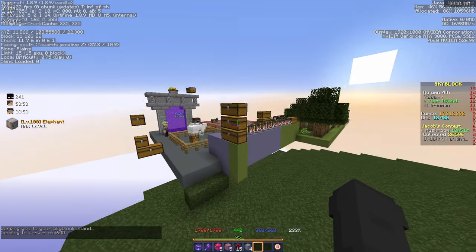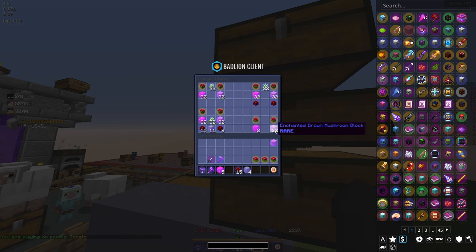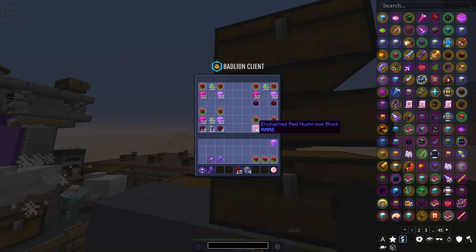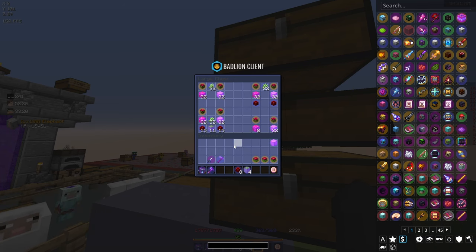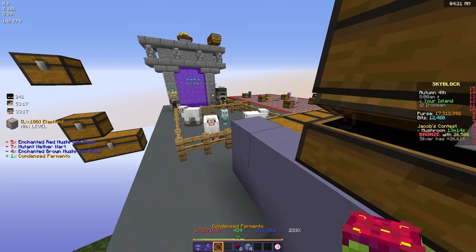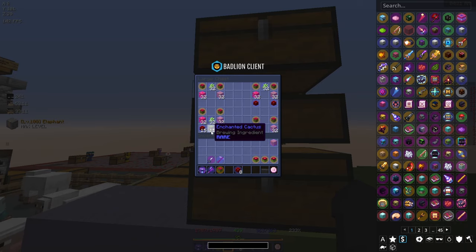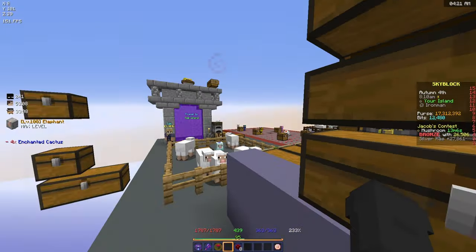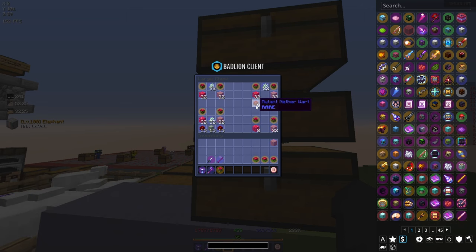Brown mushrooms — we actually have all of them, so that's one thing done. When it comes to enchanted red mushroom blocks, we're still missing 24 of them. Placing seven mutant netherwarts over there covers the chestplate. For the chestplate it needs 15, and then we need 10 more enchanted cactus. For the leggings I think it's 20 on each side — yeah, so 40 more mutant netherwarts for the leggings and we're gonna be done.